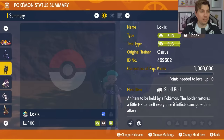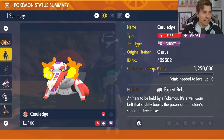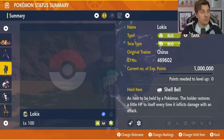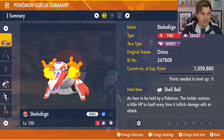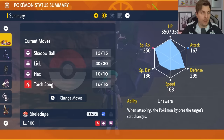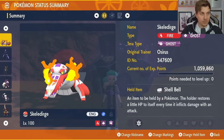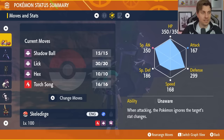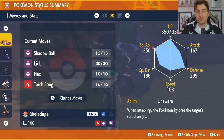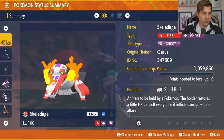Those are all of the builds — everything covered today is down in the description below. I really like the look of Lokix, and also Skunktank. But you might have to go with more solid options like Skeledirge, which I feel is going to be very consistent going into this raid with that Unaware ability — it can ignore most of what Meganium tries to set up against you. You've got a consistent way to boost your Special Attack with Torch Song and then utilize either the Hex and Lick combination or just the Shadow Ball once you Terastallize.